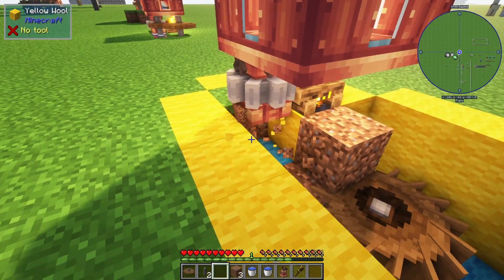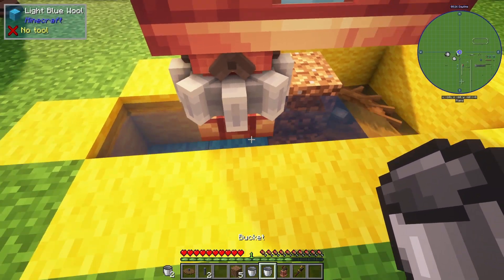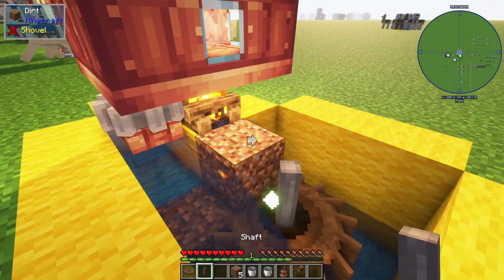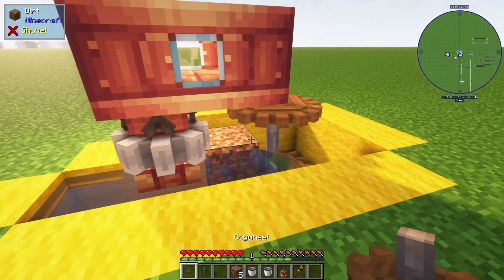Now we're going to break these last two blocks. Go ahead and throw down your water — place it one block apart and that's going to make it infinite water. It's going to power our water wheel and power our pump.